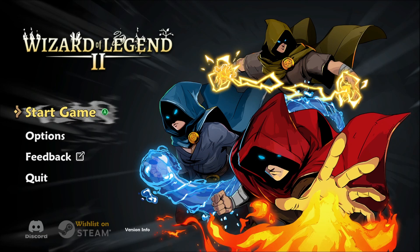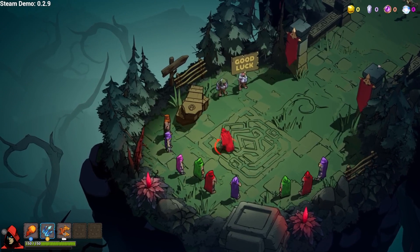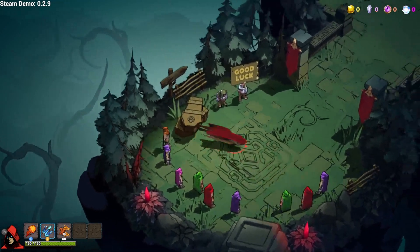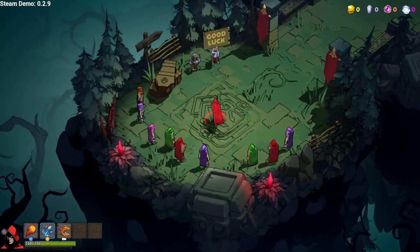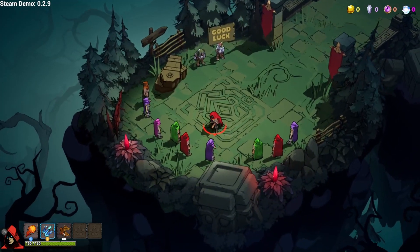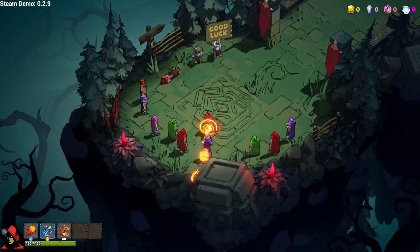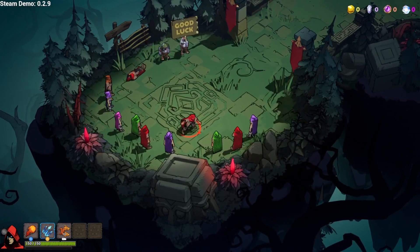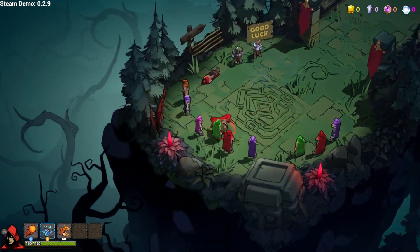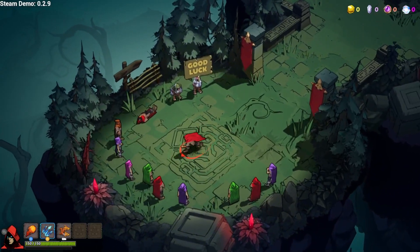We are in the Next Fest still and we're taking a look at Wizards of Legend 2. Looks pretty cool. Let's just jump into this — I'm using the controller by the way because it recommends it. Graphically it looks cool. I think that's a special ability, that one. That looks like those are special moves, they've got cooldown. That's fun — and that's normal fire.